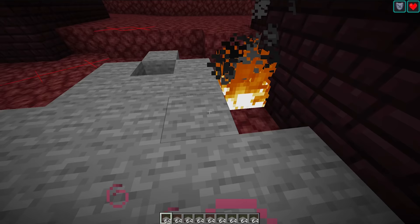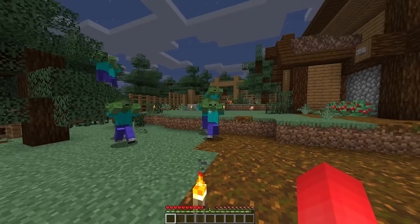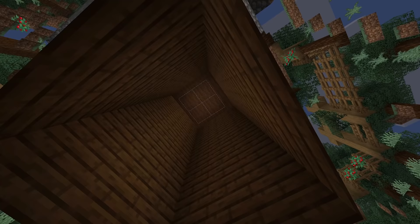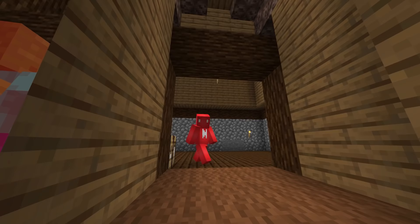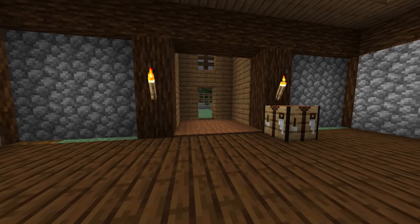Number twenty-one: keeping mobs out of your base is not a small problem, especially on harder difficulties. But if a massive wall isn't matching your aesthetic, we need some other avenue for stopping these foes. Luckily, there's an exploit in their pathfinding that allows just for that. By digging a big trench, filling it with string, and then placing carpet on top, we can walk across just fine — but mobs will be left on the other side completely clueless. This lets you use a lot more color inside the base, and perhaps build one of the prettiest moats you're going to see.